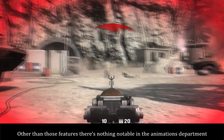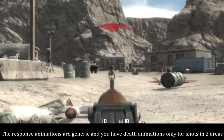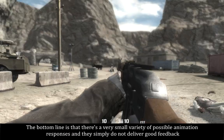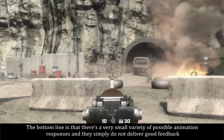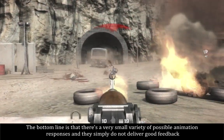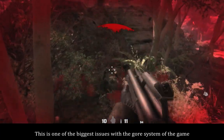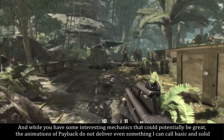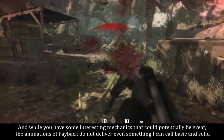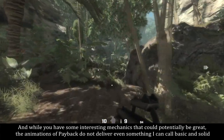Other than those features, there's nothing notable in the animations department. The response animations are generic, and you have death animations only for shots in two areas. The bottom line is that there's a very small variety of possible animation responses and they simply do not deliver good feedback. This is one of the biggest issues with the gore system of the game. Animations are where the weight of your hit is felt, and while you have some interesting mechanics that could potentially be great, the animations of Payback do not deliver even something I can call basic and solid.